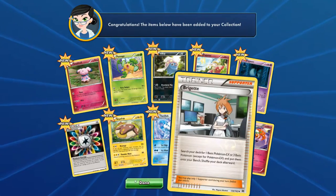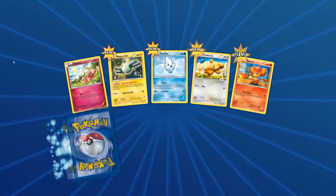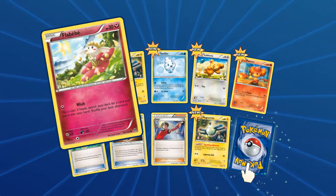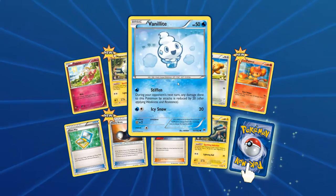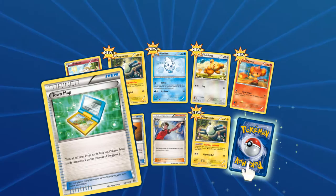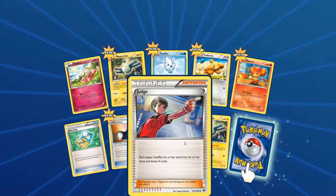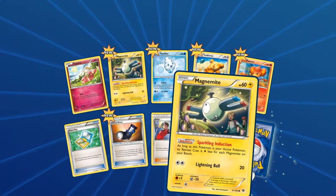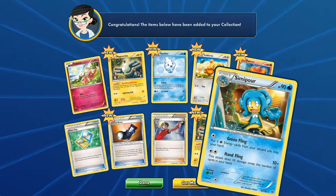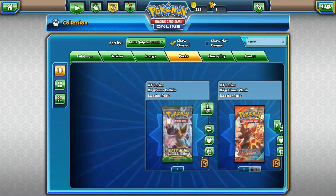Let's open up our final XY Breakthrough booster. We've got another Flabébé, a Magnemite, a Vanillite, a Teddursa, a Pansear, a Town Map, Heavy Boots, Judge, another Magnemite, and a Simipour. Not a great card, but hey, it's not the end of the world — we've still got plenty of cards to open.